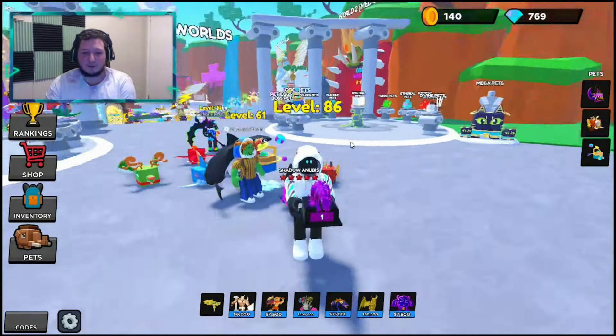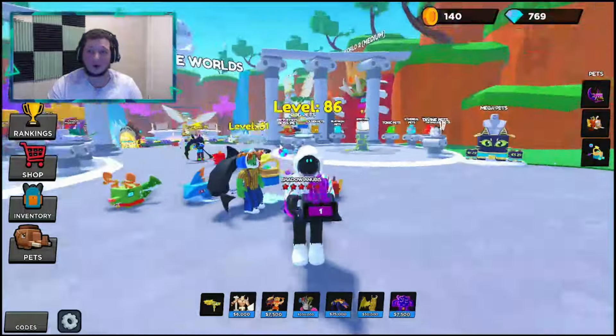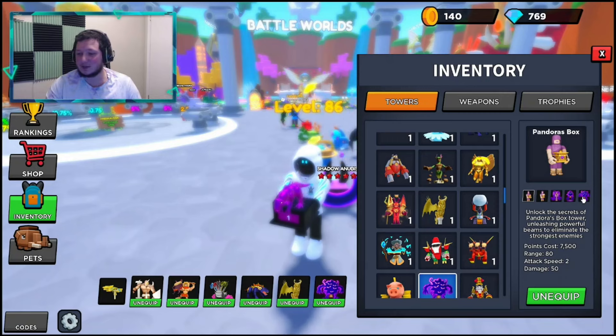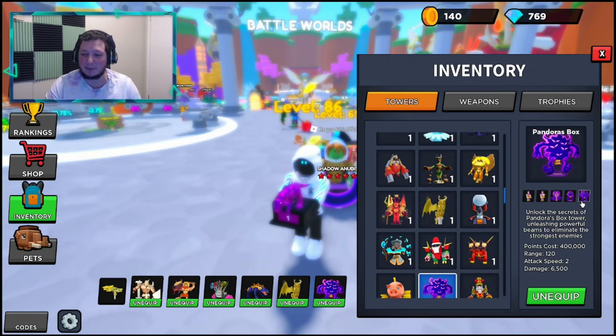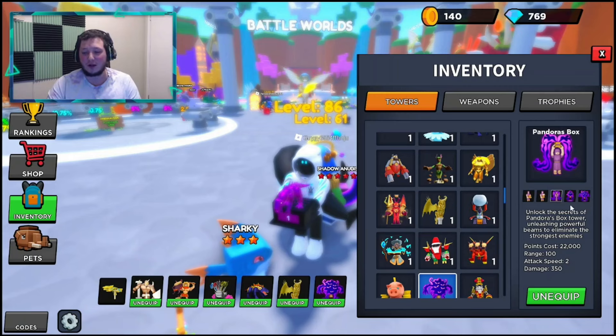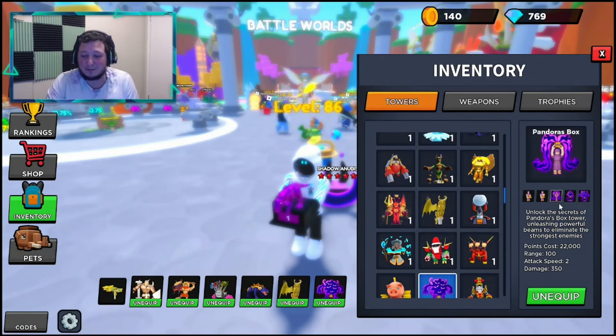They have added the brand new Pandora's Box tower. If you guys haven't got it, it's 2,500 coins — make sure you go and pick that up. It is absolutely amazing. Now there's a lot of speculation going around that this is the best tower in the game. I'm gonna call it the best end-game tower, but it's not the best tower overall. The first three upgrades — tier 1 through tier 3 — are really not that great. Tier 3 is mid.